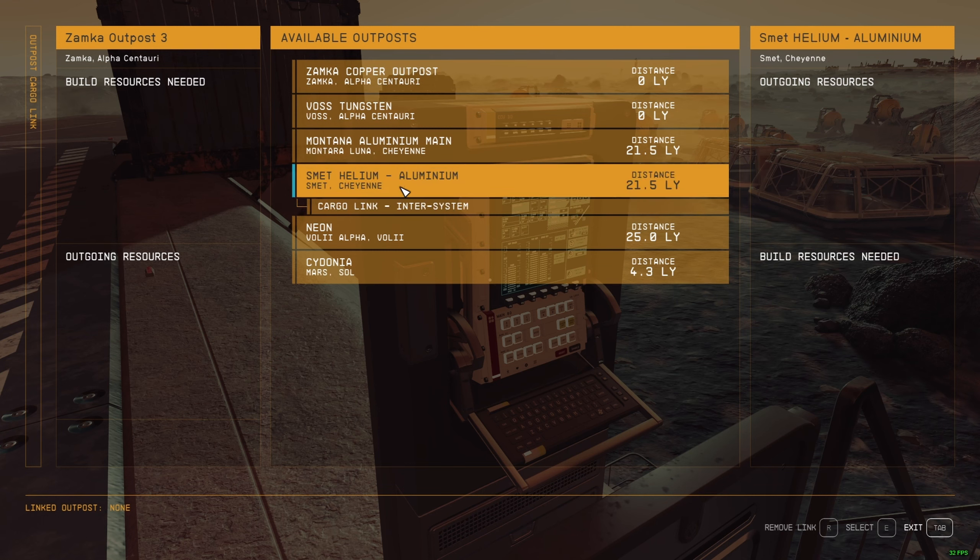Right now I'm in Zamka. If I have an outpost here, I can transfer goods to this cargo link. So I would receive two resources: one from the cargo link intersystem, and one from this regular cargo link - but only within the solar system.